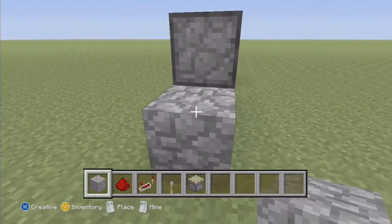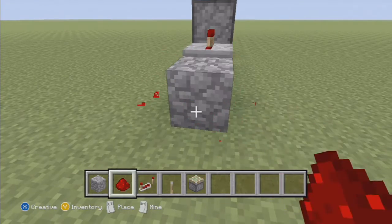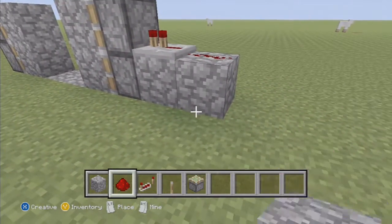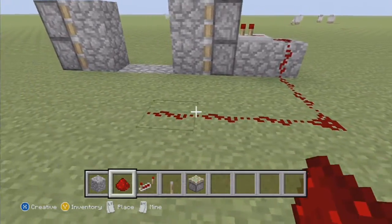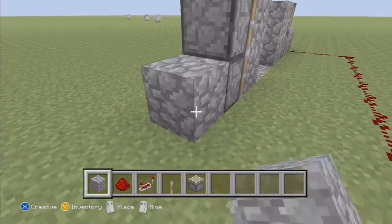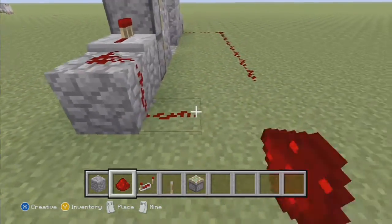The cobblestone I just put there — that's the door that's going to close. Put a block there, and I am just screwing up all over the place. Put a block there with some redstone to power that repeater, then take the redstone and bring it around to the other side and do the same thing on the other side.